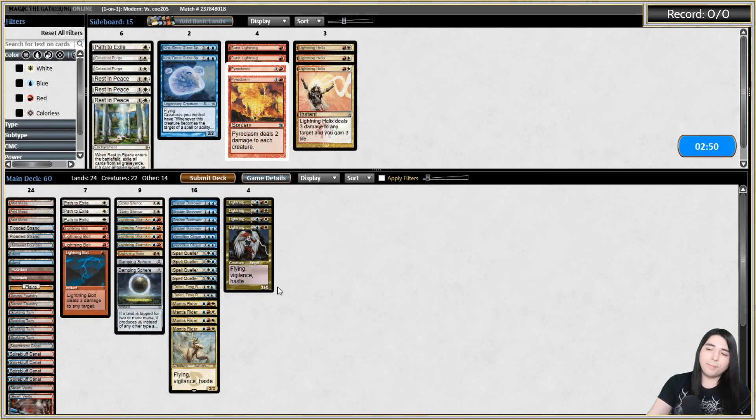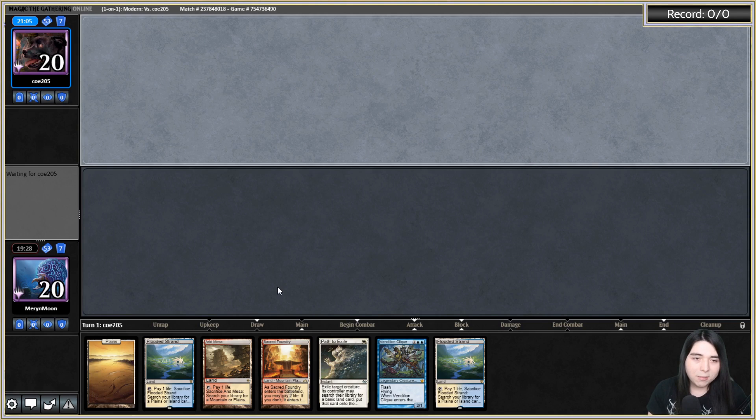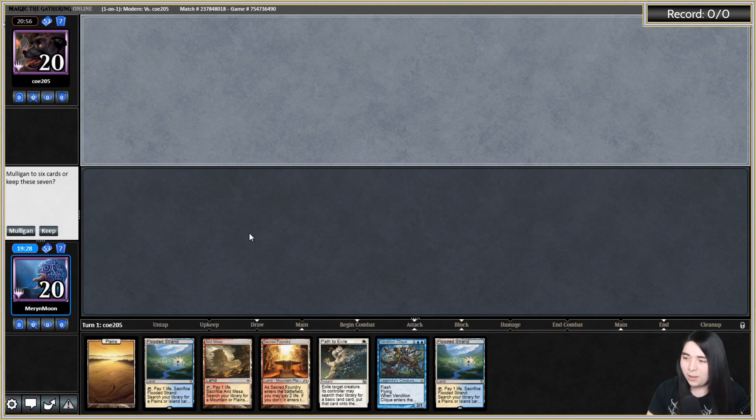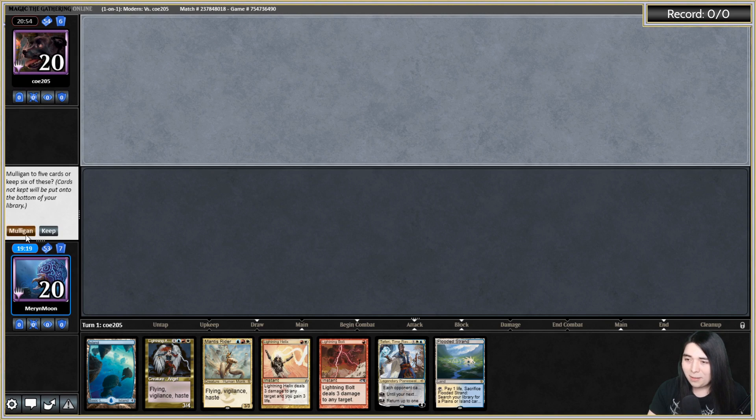Let's try that again. I think that went well. Tron is a reference to Voltron because you have to assemble it just like Voltron lions — never heard about that. Norway is pog — Norway is beautiful, I love Norway. Don't think I can keep this, I need more hate pieces. That one doesn't have hate pieces — I think I have to mulligan for hate pieces.